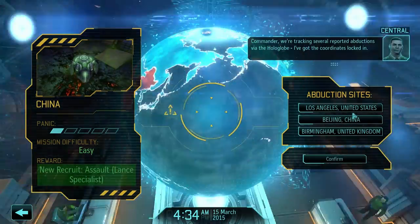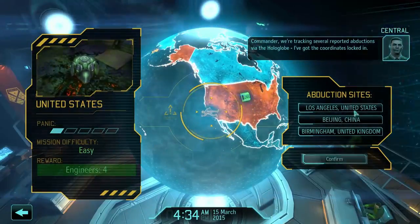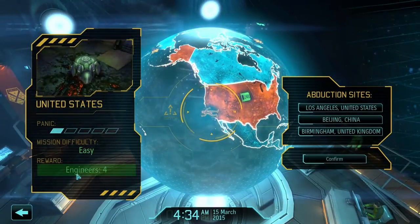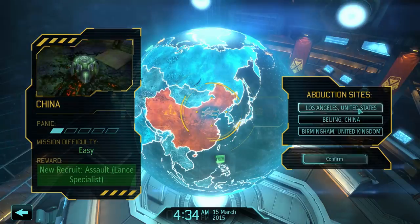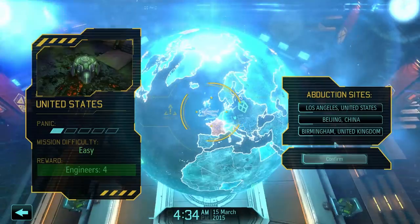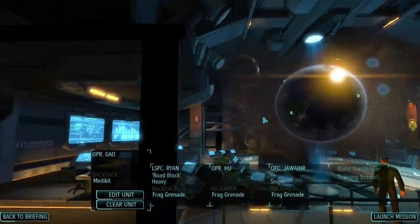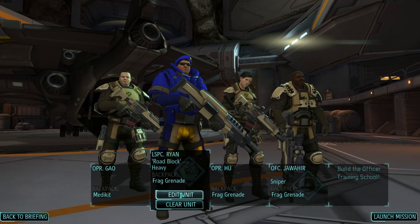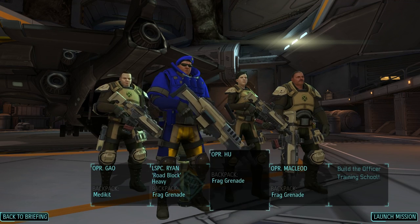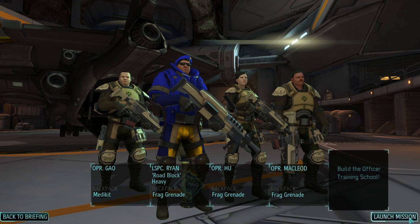Abductions. I'm going to go for the United States one. I want to keep panic low there and I want to grab some more engineers. If there was an option with 200 credits, I probably would have grabbed that, but I guess the engineers are the second best thing right now. So as before, I'm going to bring my heavy and 3 recruits to get some promotions. I should bring one medkit — yeah, I got one. Alright, let's go.